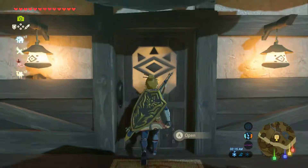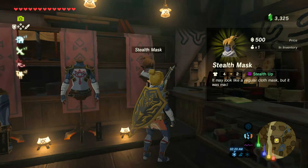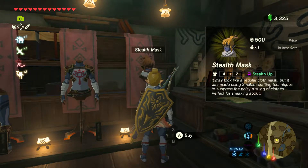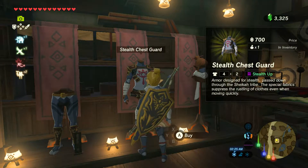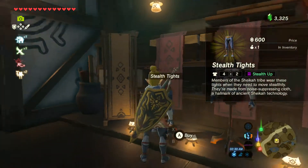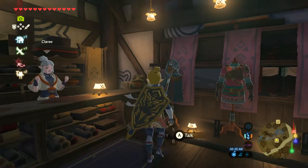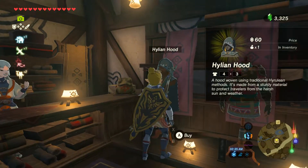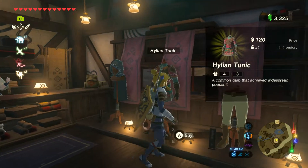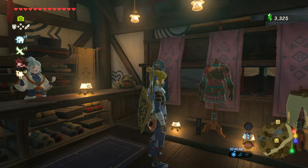Head inside and you will find the stealth armor. The stealth mask costs 500 rupees, the stealth chest guard costs 700 rupees, and the stealth tights cost 600 rupees. If you want more armor like a hylian hood, hylian tunic, and hylian trousers, head to the shop as well.